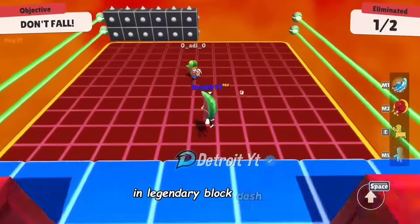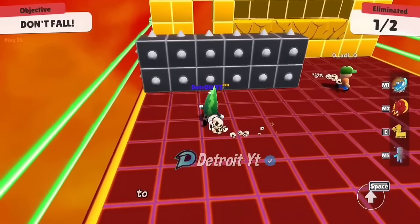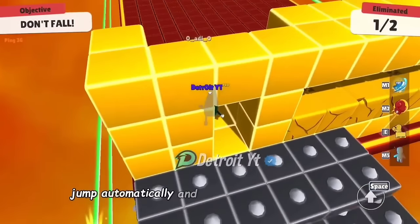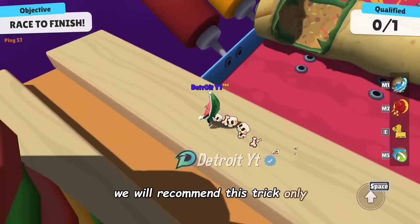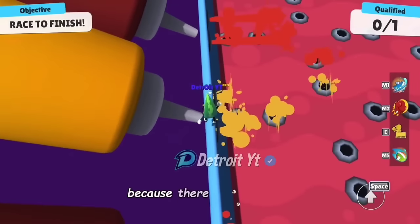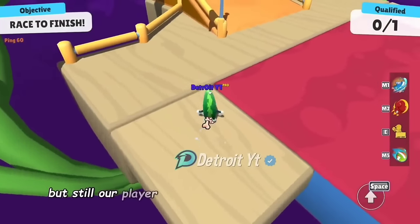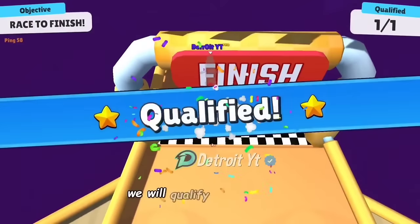In the Legendary Block Dash map, some people think it is very difficult to pass from here. The trick is to use the taunt emote exactly in front of the empty block — it will jump automatically and pass through the empty place. We recommend this trick only if you don't have any other option. Here, we will jump on this corner and move forward carefully because there is no stability. There are chances of colliding with the roll passing, which may throw our player onto the canes. But still our player survives and moves forward gradually to qualify.